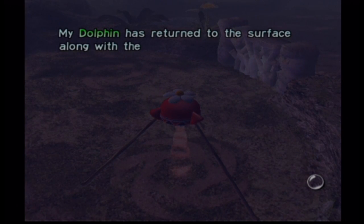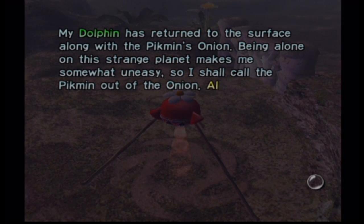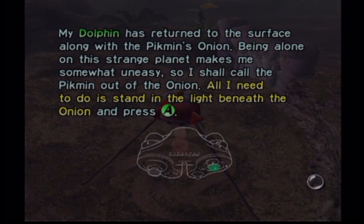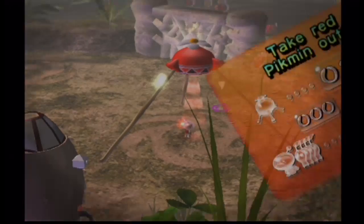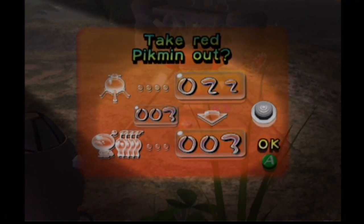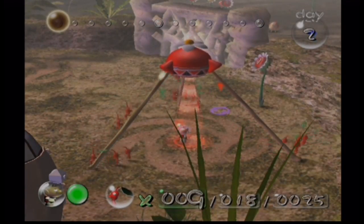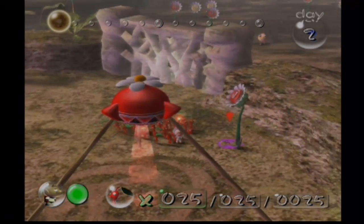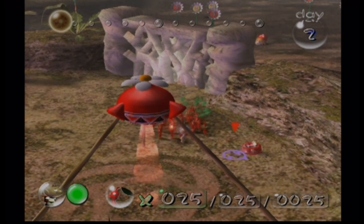My dolphin has returned to the surface along with the Pikmin's onion. Being alone on this strange planet makes me somewhat uneasy, so I shall call the Pikmin out of the onion. All I need to do is stand in the light beneath the onion and press A. We're gonna get all 25 of you out. And look, we have the day counter on the top of the screen - that's what I was bringing up in the last episode, that it shows the progress within the day on there.